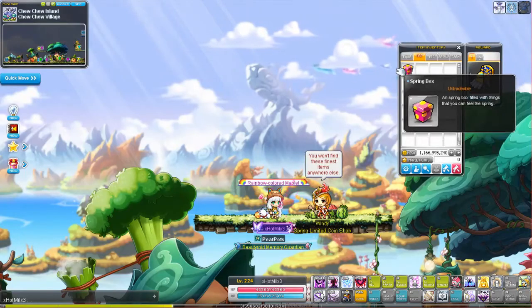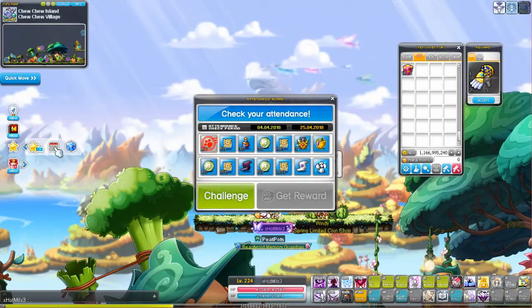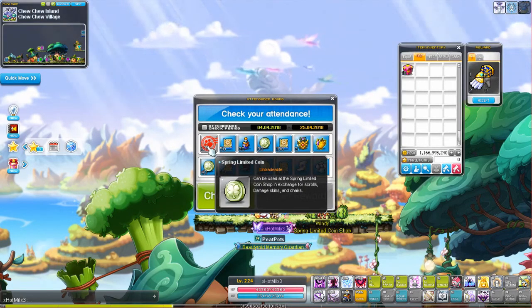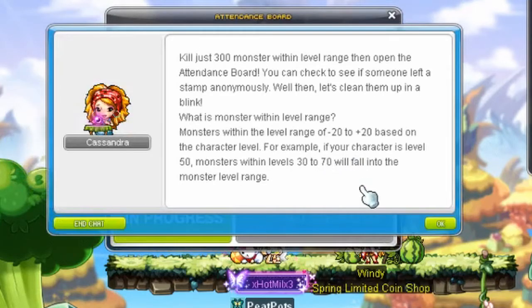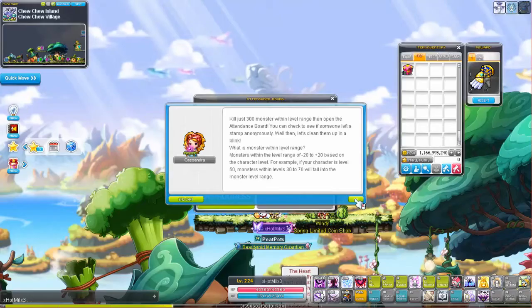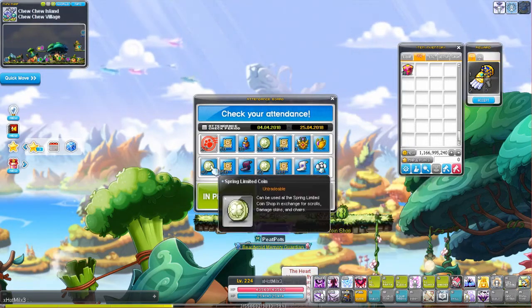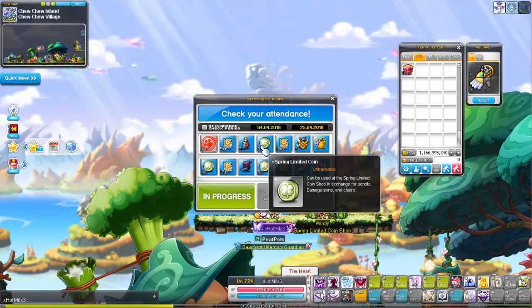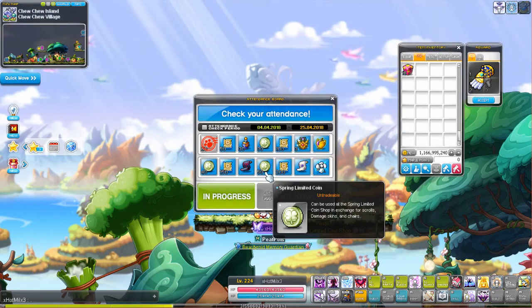The second method is by this attendance check event. Basically you just have to kill 300 monsters plus and minus your character level, and what you need to do is complete all of them in sequence. The first day you'll get 20 coins, the fourth day you'll get 30 coins, the eighth day you'll get 40 coins, and then the 11th day you'll get 50 coins.